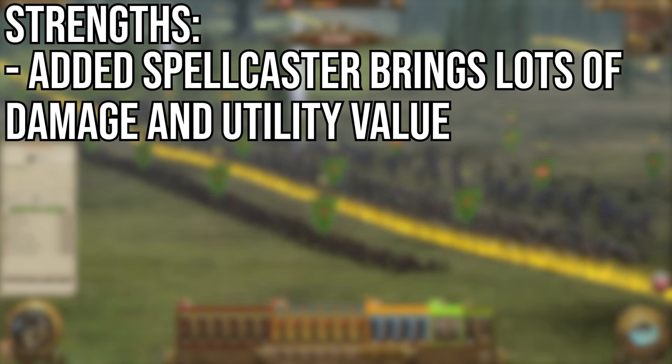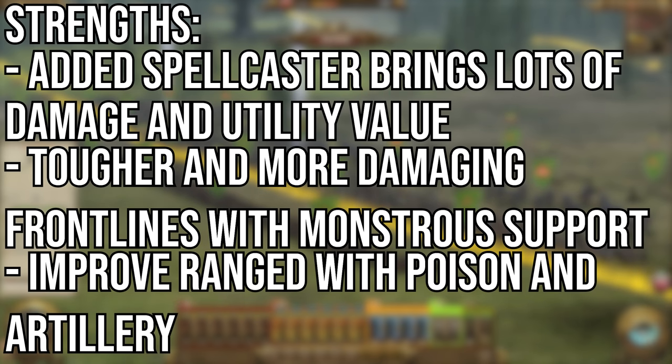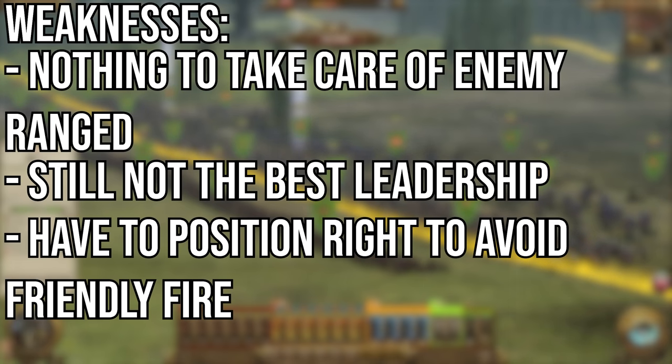The strengths of this army: now gaining some spellcaster presence with outstanding damage once you get to the later spells. It's also a much tougher front line alongside some smashing monsters to dish out more damage. Better ranged units with a great poison effect plus the addition of artillery brings a lot of ranged firepower and range. For the weaknesses: no cav to take care of enemy ranged units, so you have to deal with them using ranged or suffer the bombardment. Leadership is still not great, particularly trolls who will break easily. The larger front line also makes it easier to friendly fire, so get a good angle with those ranged units, particularly with the poison effect.